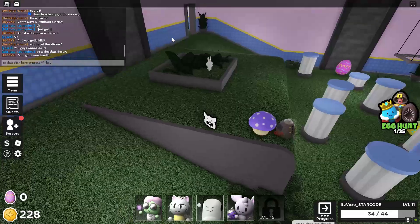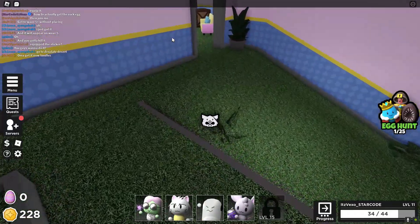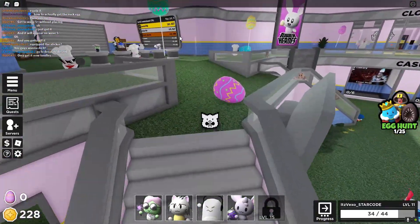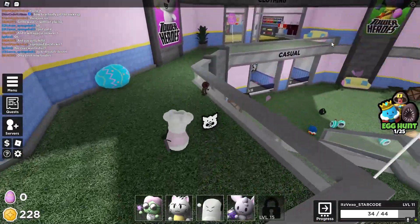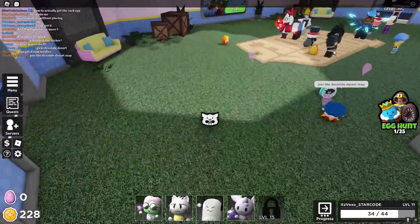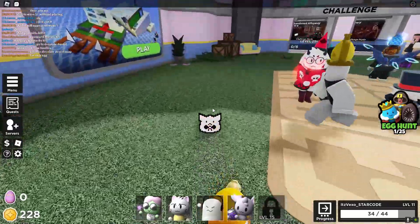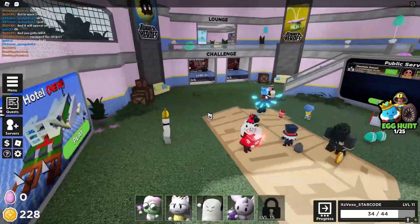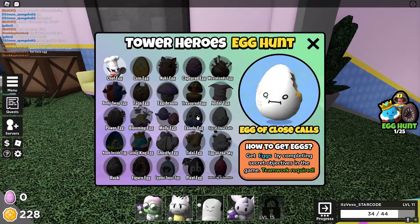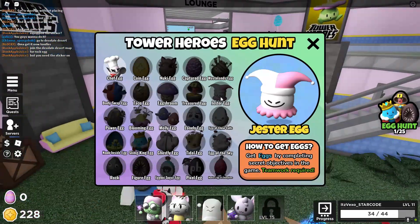There's also a pixel egg here — I'm not sure how to get that one. But when you're playing the game, if you click on an egg you'll probably know how to get it. The jester egg has something to do with jester, wasteland egg is on the wasteland map — it's really easy to get all of these. Hunter's Egg of Champions is what you get by collecting all of the eggs. Hopefully this video helped you out — peace out guys!